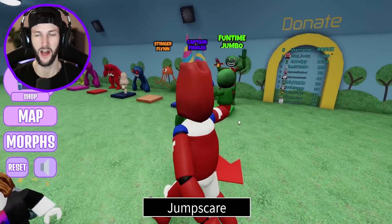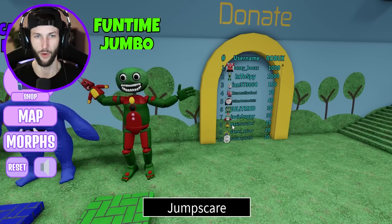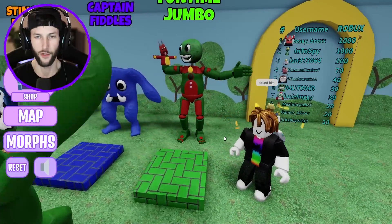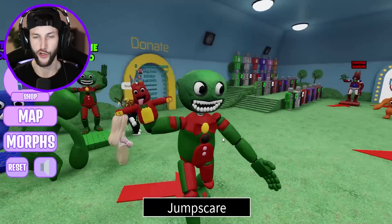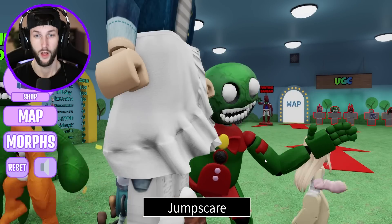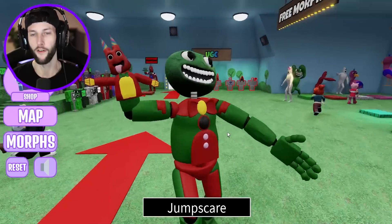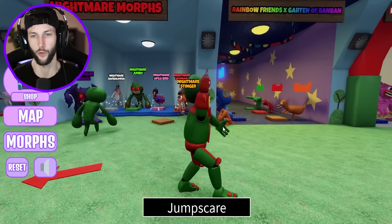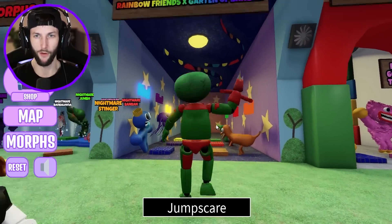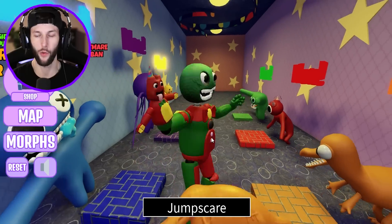Now I have to try Funtime Jumbo. We got to have both of them. It wouldn't be right unless I have both Funtime Jumbo and Funtime Ban Ban. All right, Funtime Jumbo, show us your jump scare. You better have a different jump scare than Funtime Ban Ban. So it's the same noise as the Jumbo Josh, but you obviously get the morph. Okay, I'm starting to realize what this is all about. Pretty cool, Jumbo Josh. Rainbow Friends and Garden Ban Ban — do I have to pay for these? I do. They're so expensive though. I can't buy every single one of these.